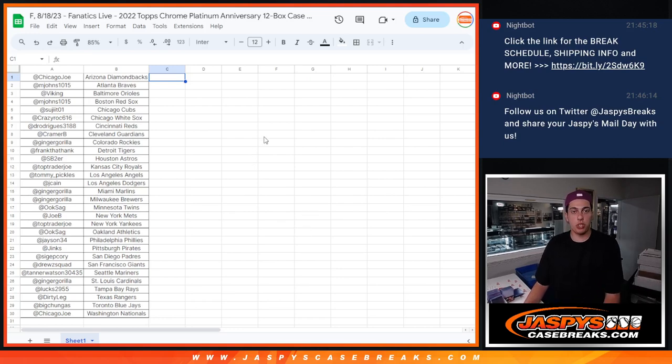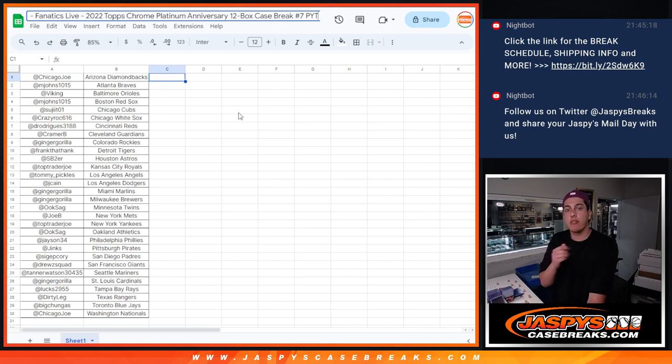What's up guys, Michael with JazzPiece doing a quick recap for our last break of the night — 2022 Topps Chrome Platinum Anniversary, 12-box case break, pick your team number 7, done on Fanatics Live.